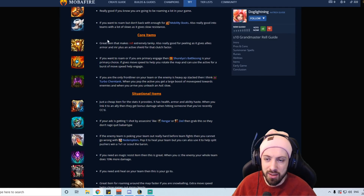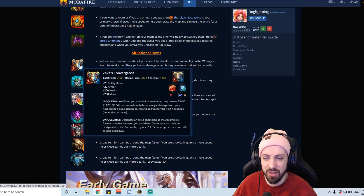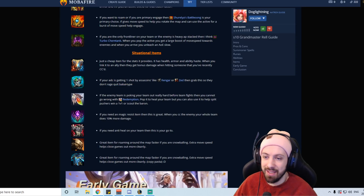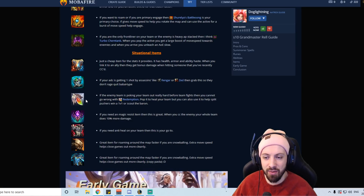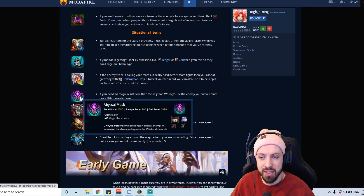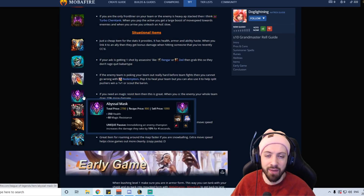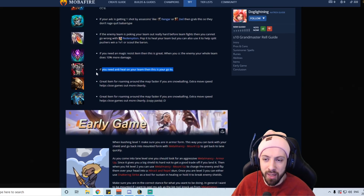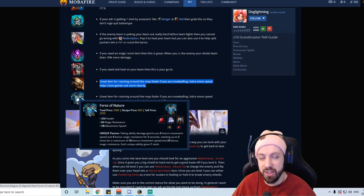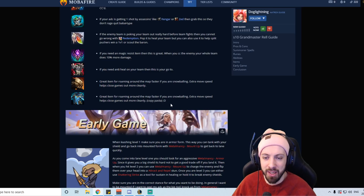For situational items: Zeke's Convergence is honestly the cheapest tank item and nearly core on all tanks, so grab it for armor. Knight's Vow is really good if assassins are diving your ADC. Redemption is nice against heavy poke like Xerath chunking your team before fights. Abyssal Mask is the cheapest magic resist item — good with Shurelya's if you need that extra MR, and your CC enables the 10% bonus damage. Thornmail for grievous wounds. If you're snowballing and roaming early, Deadman's Plate for armor or Force of Nature for magic resist both give extra move speed to rotate and find picks faster.